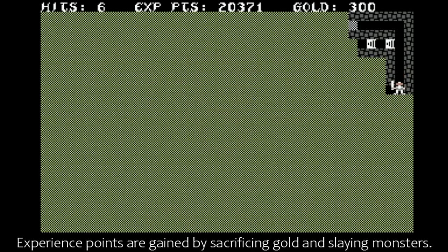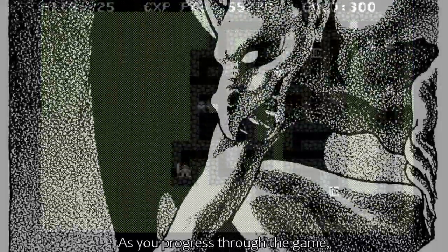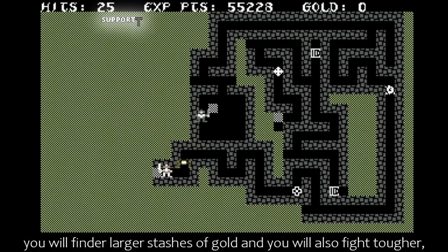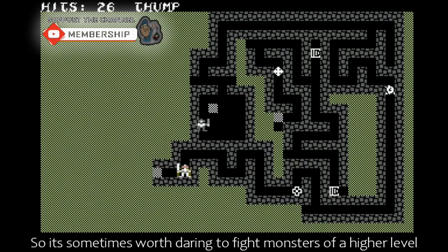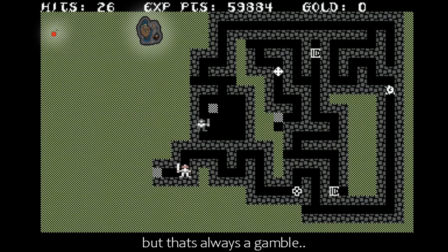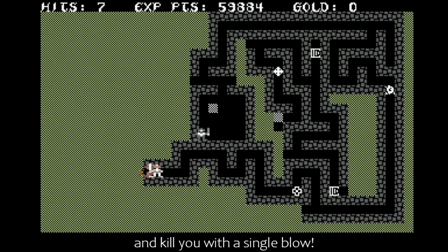Experience points are gained by sacrificing gold and slaying monsters. As you progress through the game, you will find larger stashes of gold and you will also fight tougher and more valuable monsters. So it's sometimes worth daring to fight monsters of a higher level in order to gain experience faster. But that's always a gamble, especially as via level 10, some monsters can wipe out your hit points and kill you with a single blow.